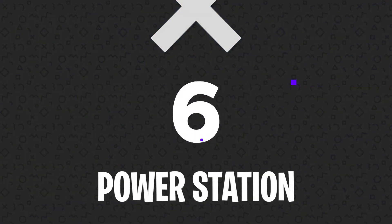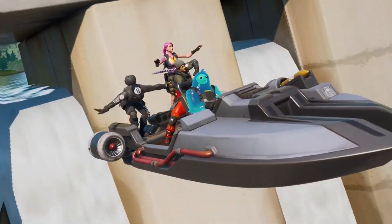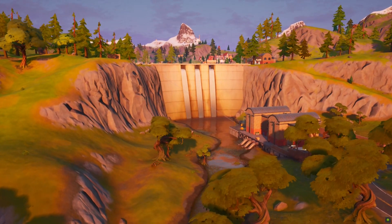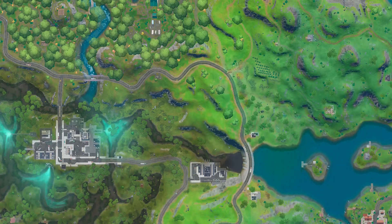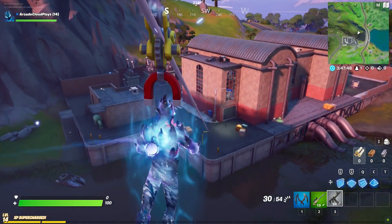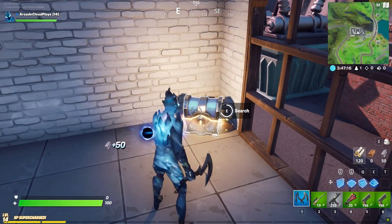Number 6: Power Station. One of the coolest new landmarks introduced into Chapter 2 was definitely the giant dam. But what the trailer didn't tell us is that one of the game's best unmarked locations was right beneath it. The Power Station is an unnamed point of interest located on the lower portion of the map, right between Slurpy Swamp and Misty Meadows. If you don't want to deal with a large crowd of players dropping into those locations, this spot can make a great alternative and still get you plenty of loot.